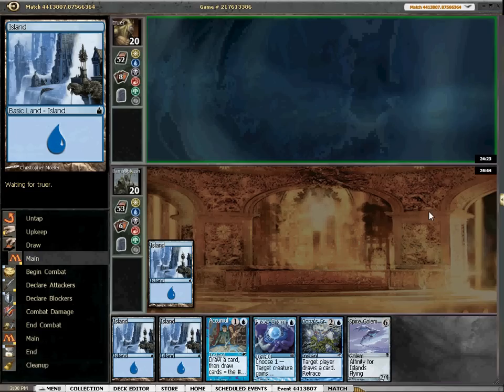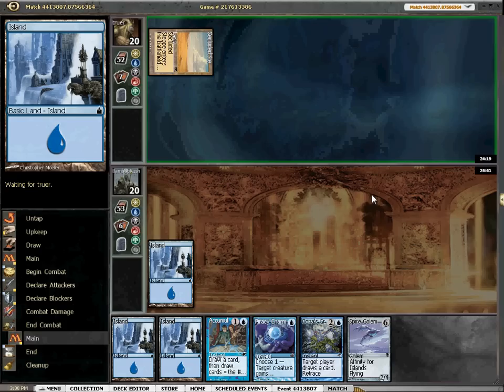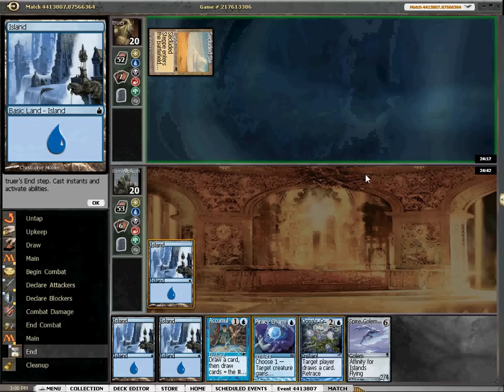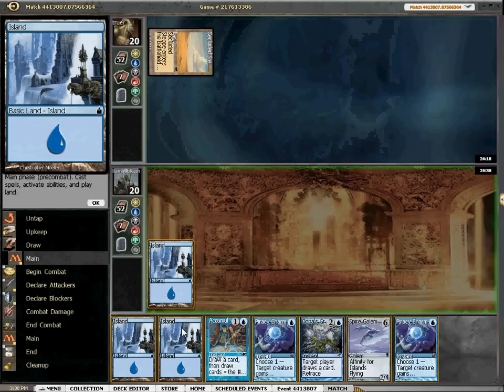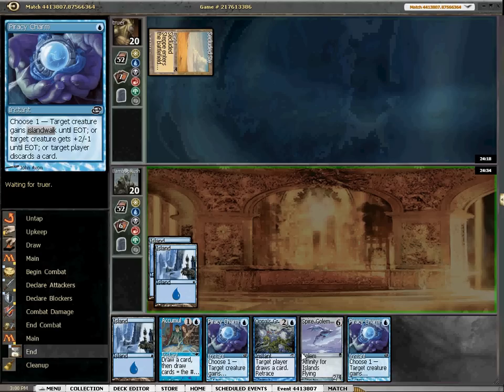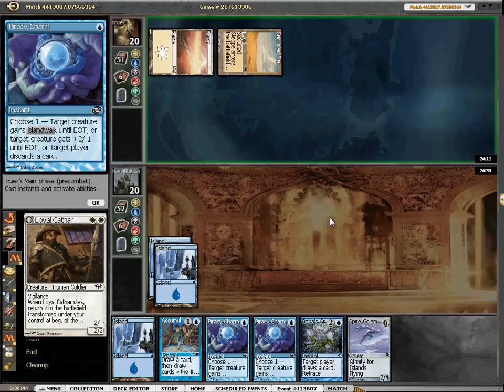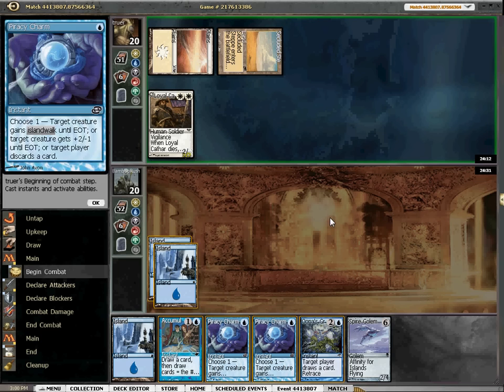His land is a lot of Secluded Steppes, so it looks like we're facing most likely a Mono White deck. These games are pretty drawn out — there's usually not one person who's completely in the lead. He's got a Loyal Cathar turn one, and that's actually pretty tough to deal with. We do have the Spire Golem.